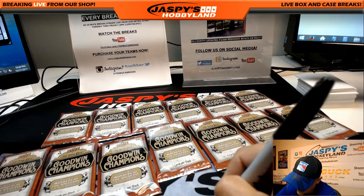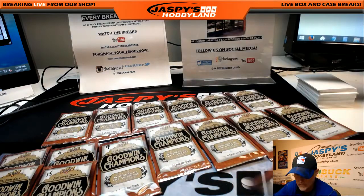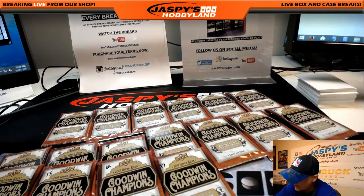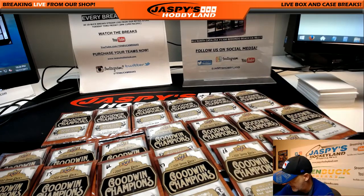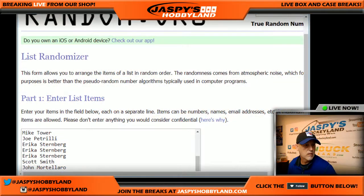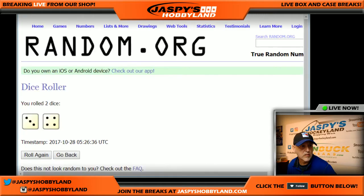And then we'll get to the randomizing and the list. 19, 18, 19, and lastly, number 20. So we got that done. Alright, I have everybody's name in. The numbers are in. So let's roll the dice to see how many times we're going to randomize the names and numbers — we're going to do this 8 times.